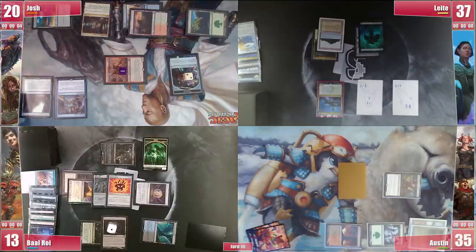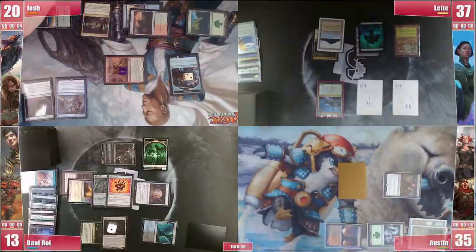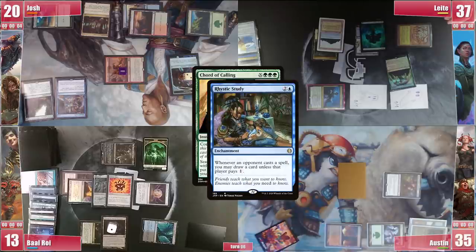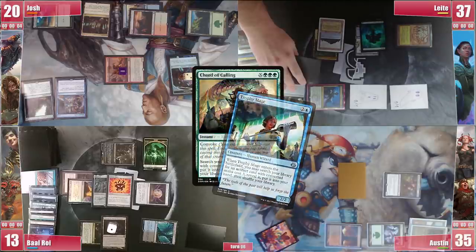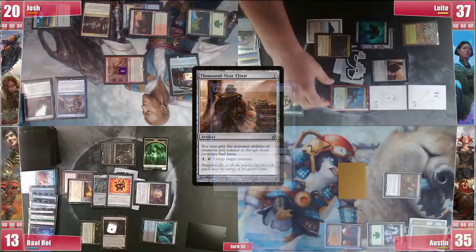Leite draws a good card, but one of the combo pieces is actually in his hand rather than his library. He plays a Gaia's Cradle and after some thinking he finds a line, starting with a Chord of Calling for 3, not paying the 1. He gets a Trophy Mage, which in turn gets him Thousand-Year Elixir. He casts the Elixir not paying the studies and activates it, untapping Vanifar.